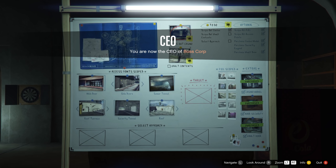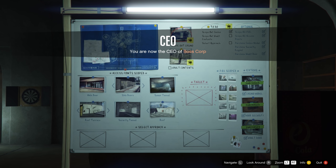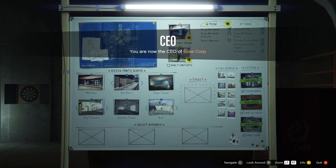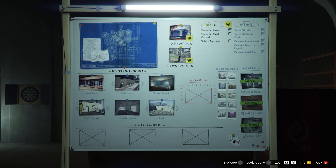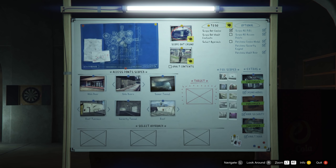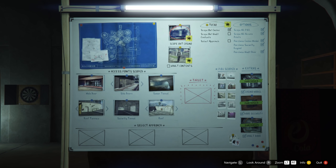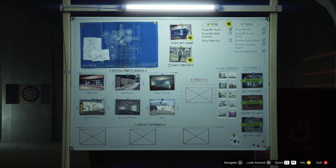The first prerequisite is to actually set up the heist itself. If you haven't done that yet, you're going to have to scope out the casino and establish the vault contents — whether that's cash, artwork, gold, or diamonds at some point in the future. You're going to have to figure out what's in the vault, and then from there you're going to have to select your approach.